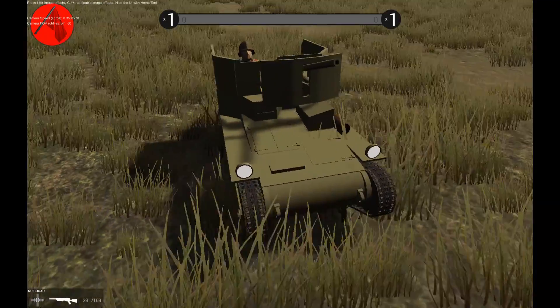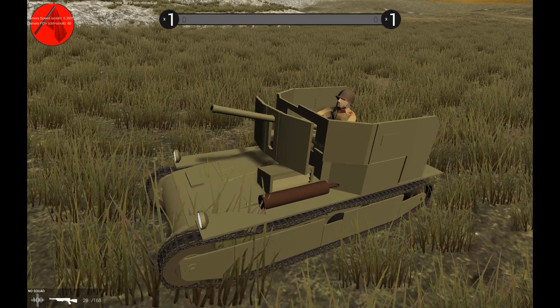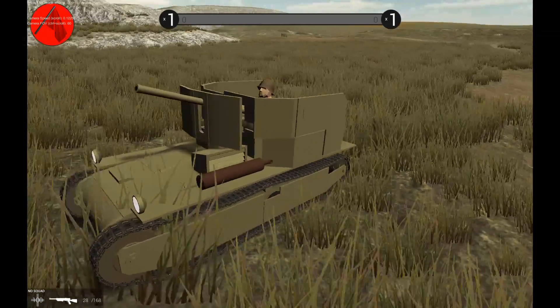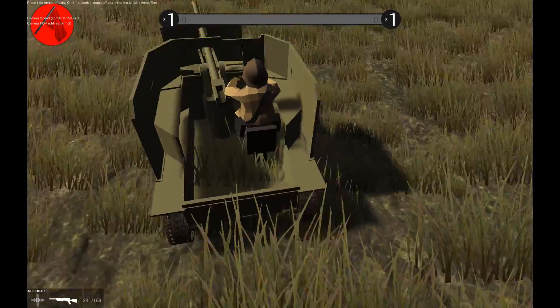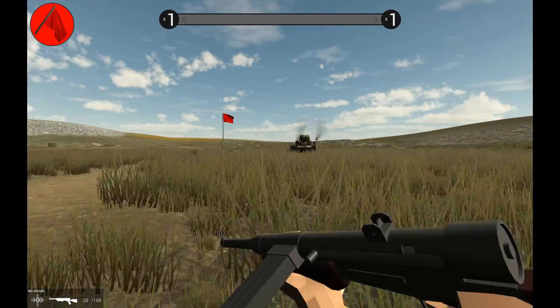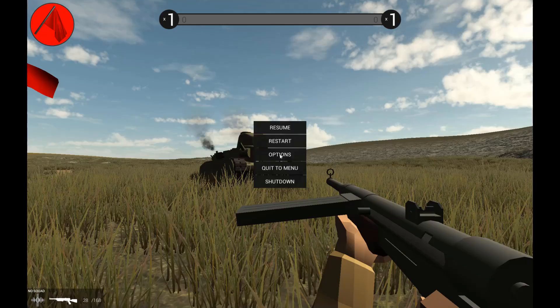You can see the revised version of the Taba here. The original version had that little cupola on top that I really don't think could have fit the crew for an RF-37. This one looks a little more homemade, because that's the whole thing about the Taba — they took Amsel hulls and modified them in a tractor factory.